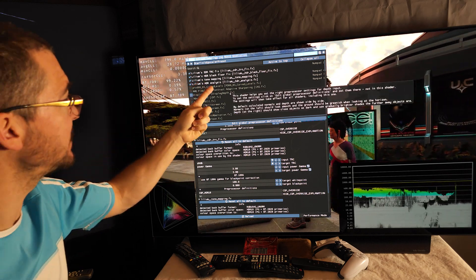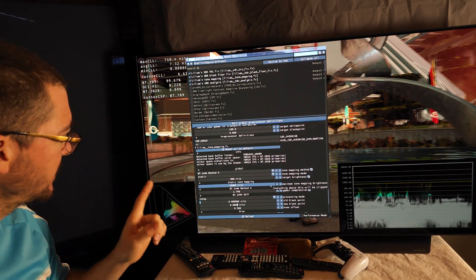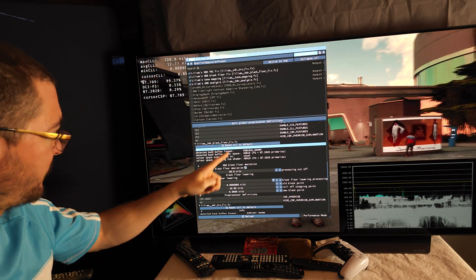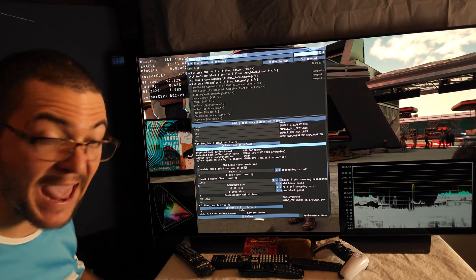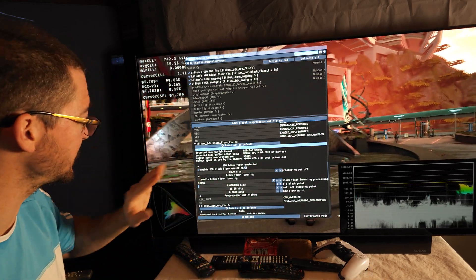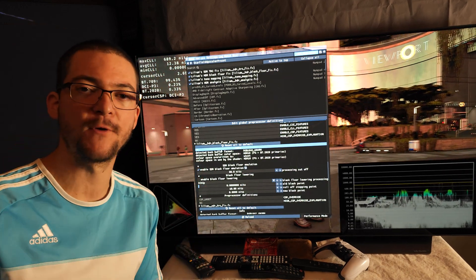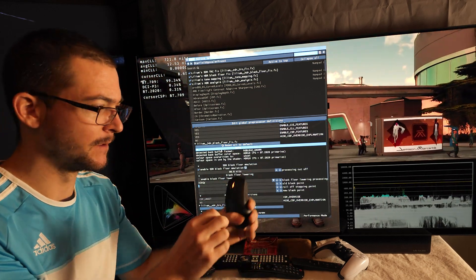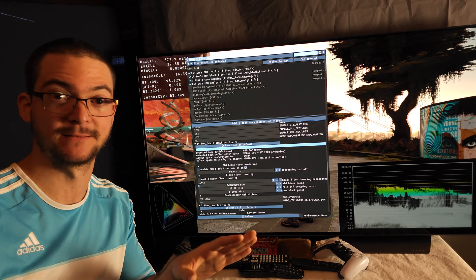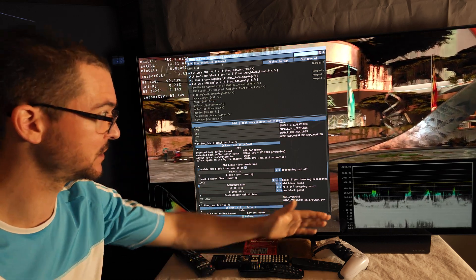The second shader is the Lilium HDR Black Floor Fix. It's a single click: under this shader, enable 'SDR Black Floor Emulation' — just check that box and you're done. This ensures perfect blacks and fixes the near-black tone mapping so there's no ugliness near black. It's a must-have.